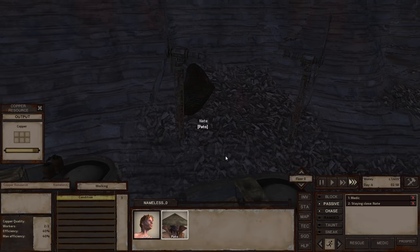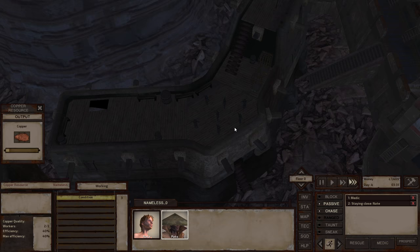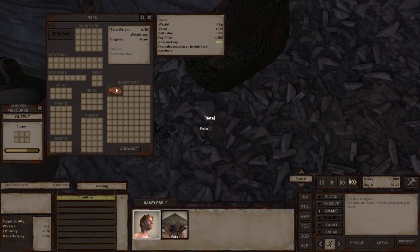Another thing we could consider doing is some training. Maybe we can spot some training dummies on a roof. There are actually a couple of training dummies right here — we could actually train ourselves, though does that make sense without weapons? I guess we could train our martial arts. For now I'm happy enough to earn some more cash, but just for kicks and giggles let's still test it out.